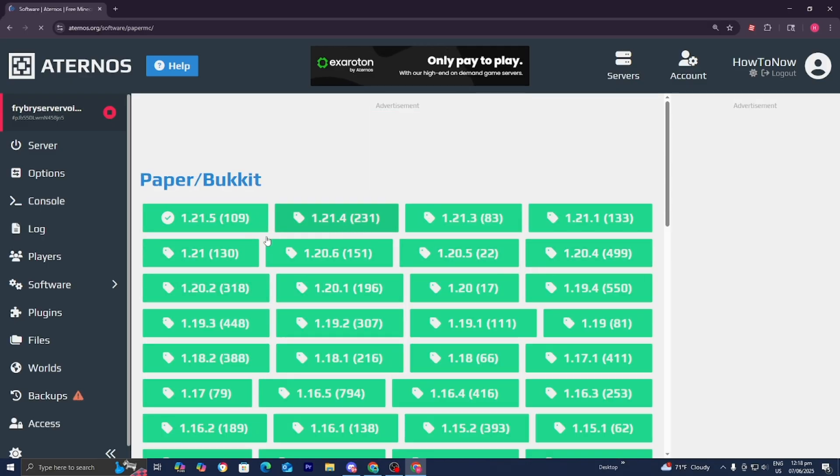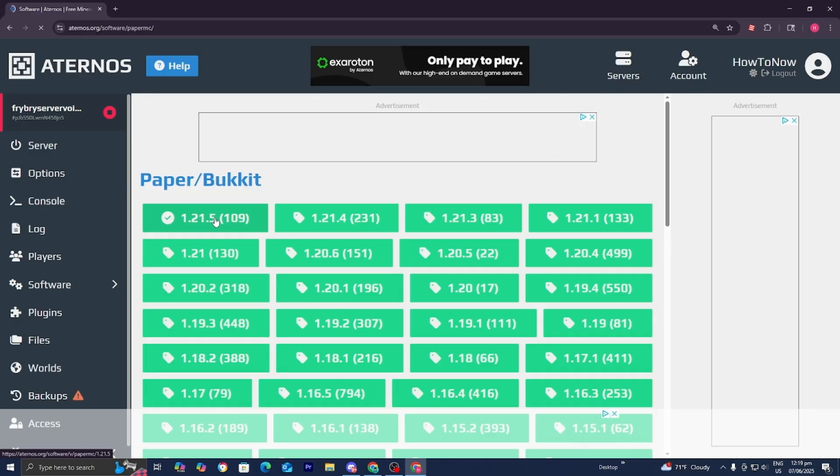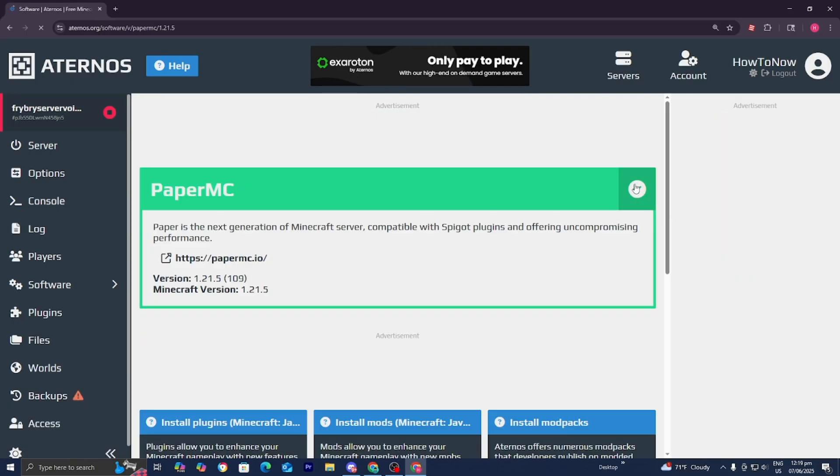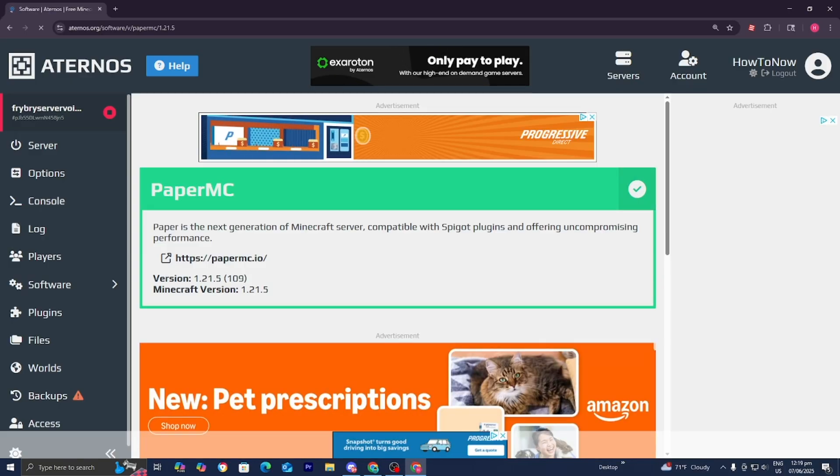Then go ahead and select the Minecraft version of your Eternals server. If it's the latest version, 1.20.5, select that. From here, install PaperMC, which will actually optimize your Eternals server.